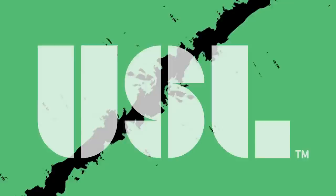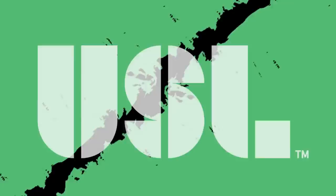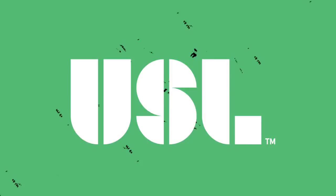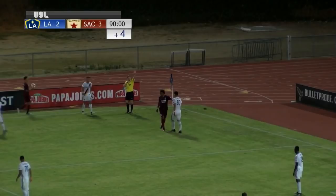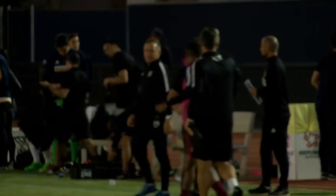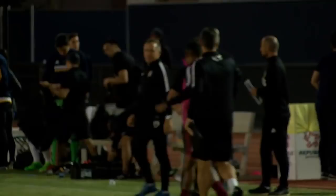Gissi on the break towards goal, fires it — saved. Nice job by Angola getting back. Throwing for Sacramento, and this might do it. Our referee points to midfield and this one has come to an end as Sacramento Republic FC hold on for a 3-2 victory against L.A. Galaxy 2 this evening. Good character in the second half? Absolutely — just a little pushing and shoving here at the end of the game, but good character. It's just a little too little too late.